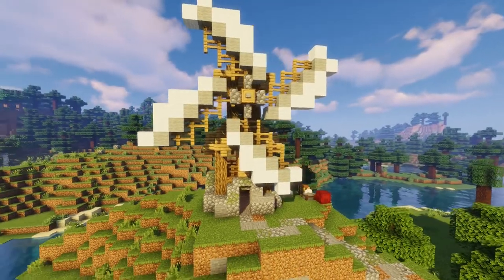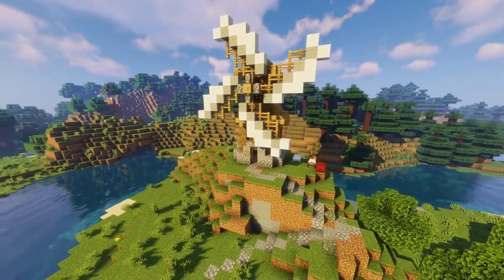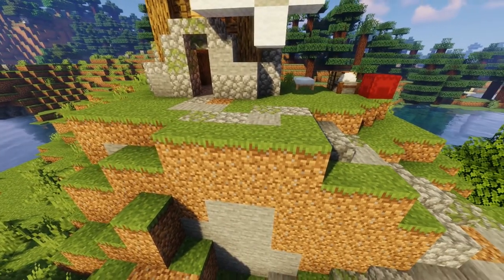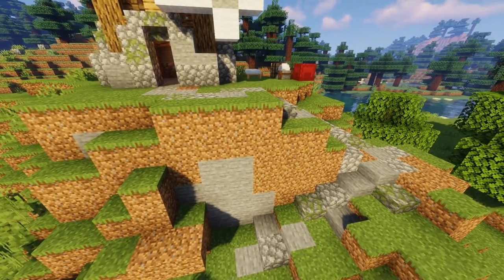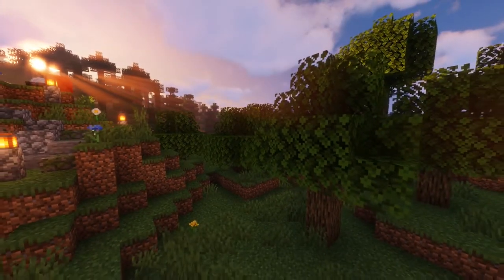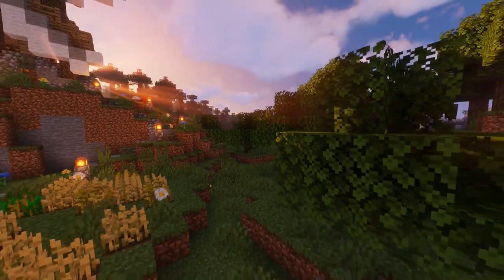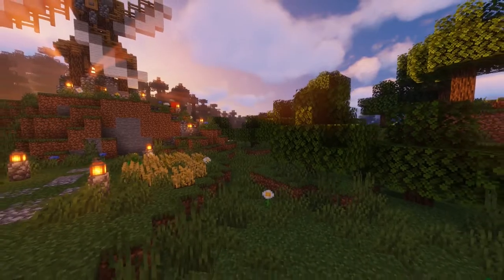The last tip is to just have fun with the environment. Try not to sacrifice natural generation for your build, but incorporate it so as to feel as if it had spawned in when you created your world. Adding things such as extra trees around the area and simply growing short grass and long grass go a long way to make it stand out.